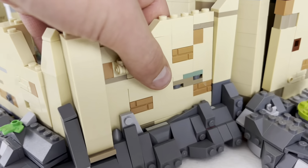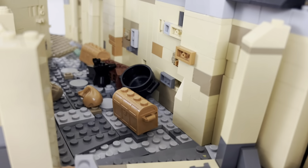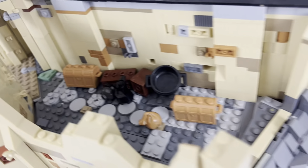One of the things you can do is remove this section with the use of SNOT tiles to reveal the old plaza and stuff left behind from the past civilization.